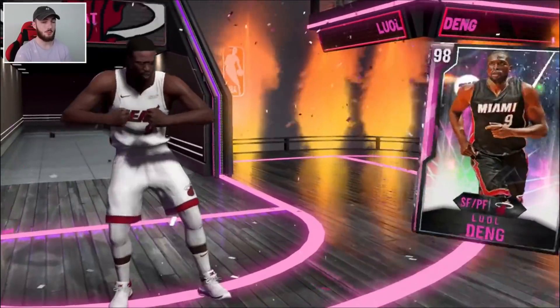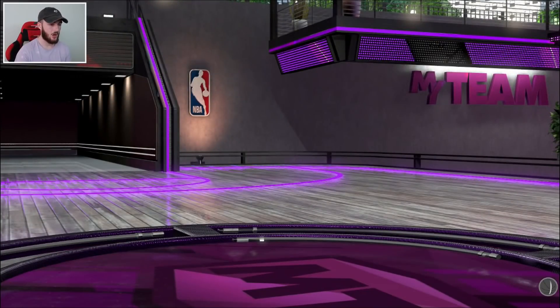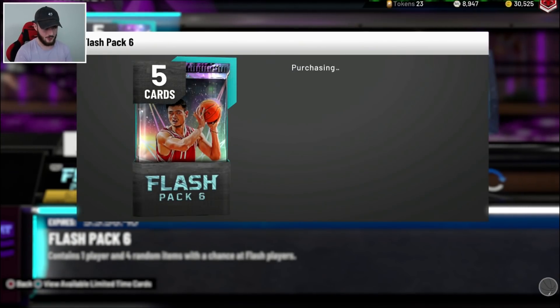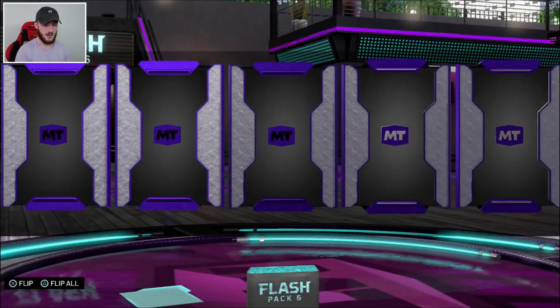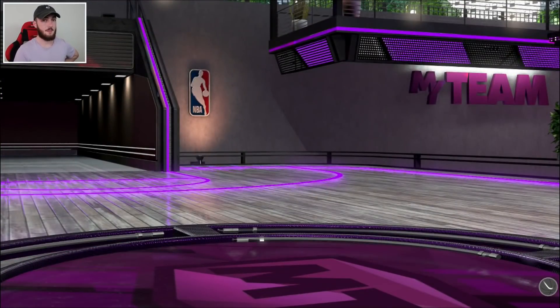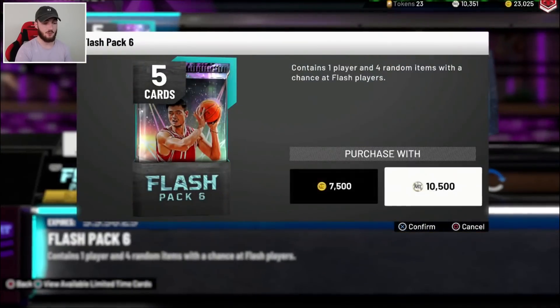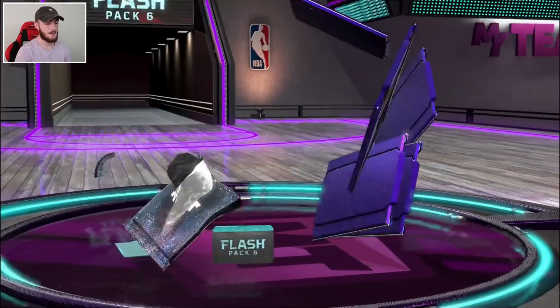With the MT method, you can get a lot of packs from playing Triple Threat. I'm not saying open packs, but for those who do and still want to make MT, my methods apply too. Definitely the main thing at the moment is trying to get those T-Mac cards — pink diamond T-Mac still sells for over 100k. I don't know how rare they are, but I have grinded it on the no-money-spend account, which will be a video coming tomorrow.